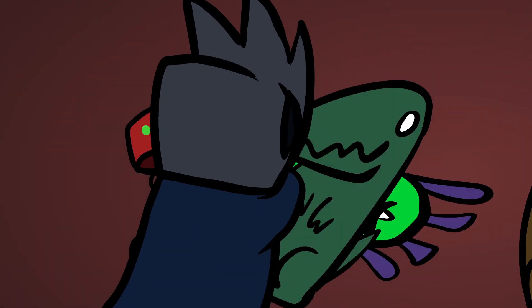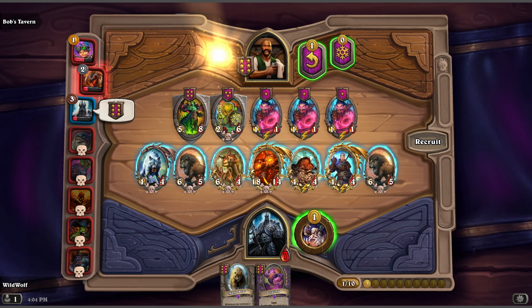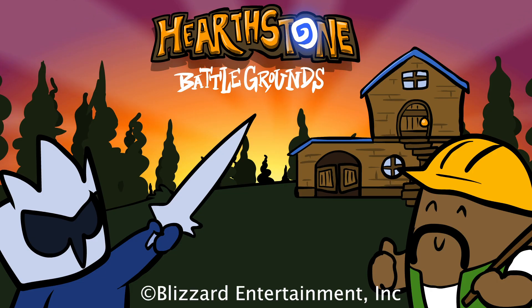Use this time in Bob's tavern to adjust your strategy, recruit more minions, or sell them — get rid of the useless ones. Or you can upgrade the tavern tier. We'll cover these steps in a later video, but for now these are the basics. So get ready to recruit, wreck, and repeat.